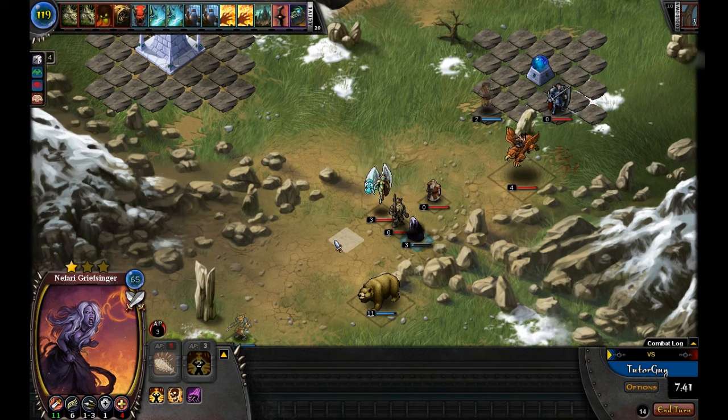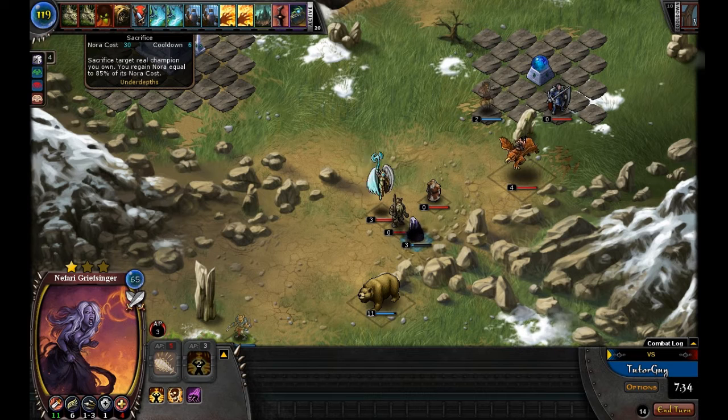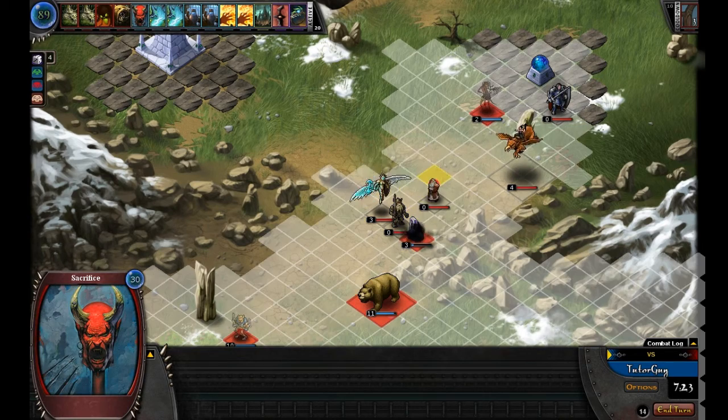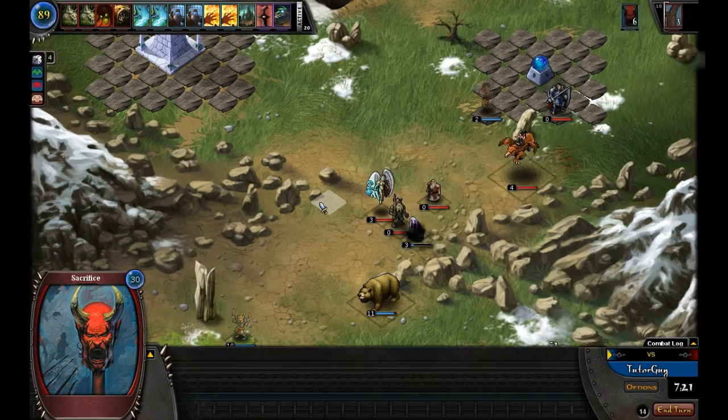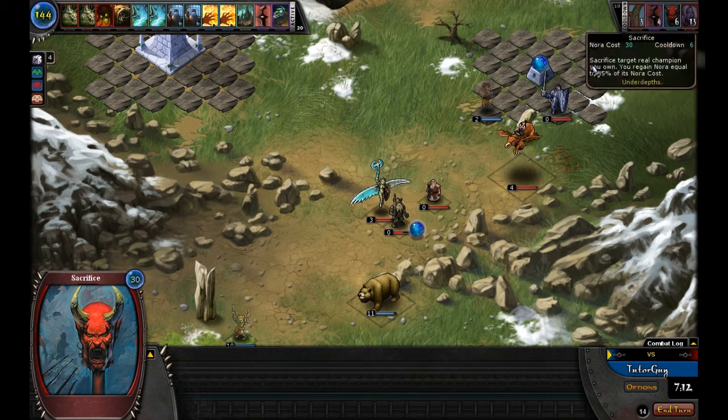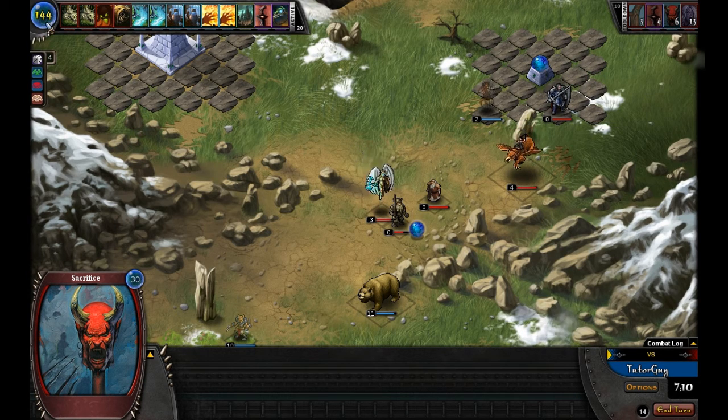We'll attack with our Grief Singer. Since she's pretty much dead and there's nothing we can do to save her, we're going to sacrifice her. Sacrifice says you spend 30 Nora but gain 85% of the champion's Nora — so we gain 85% of her 65 Nora cost. Right now we have 119 Nora; once we sack her it kills her and puts her on cooldown but activates her death ability, doing damage around her. She goes on cooldown for 13 turns, but our Nora climbed to 144.